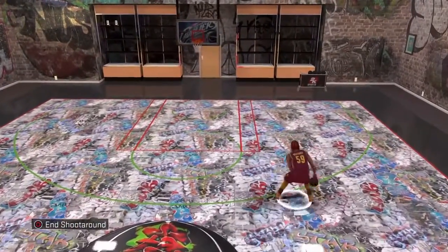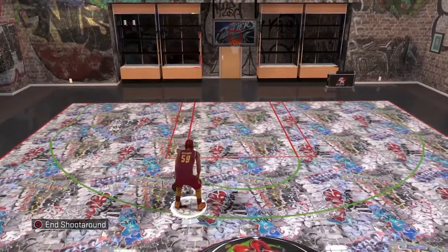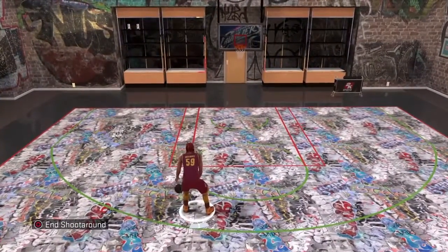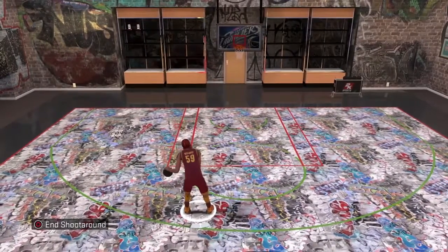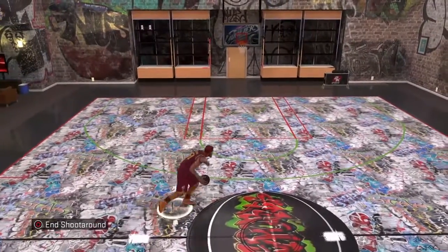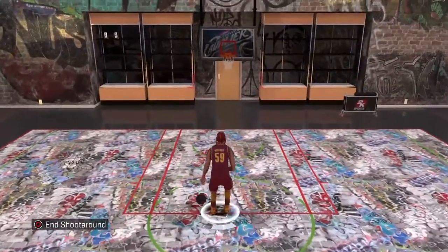First I'd like to show you the Kobe Bryant escape shot. All you need to do is press R2 and then back up with your right joystick.